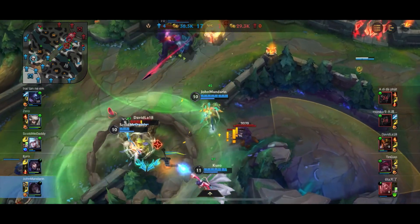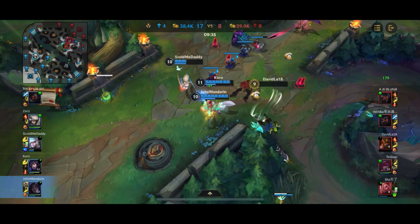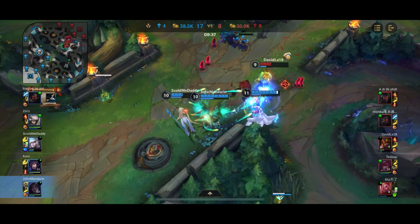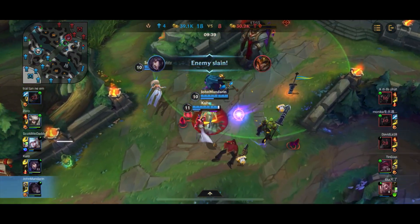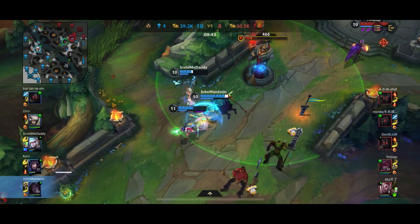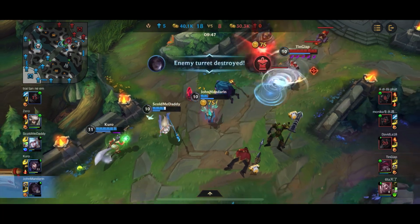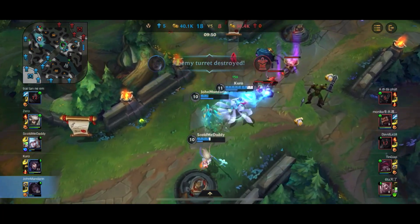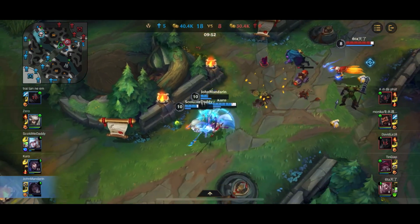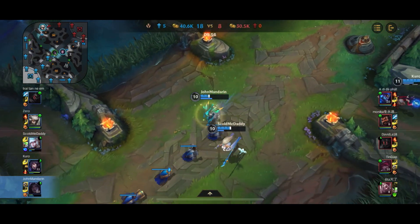Jarvan goes straight in onto Janna — good distraction by him for his team to escape. Rakan manages to slink off but he's going to sacrifice himself. Here we're going for the tower. Even though we ran out of minions, we have 3 people against 1 Sion, so we can just tank the tower and get it. Ahri kind of backs away which jeopardizes the mission a little bit, but it does work out in the end, and we just back off.